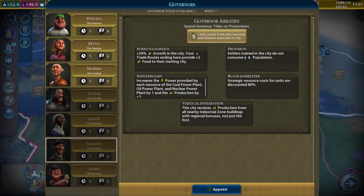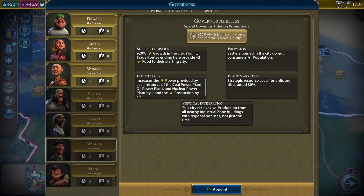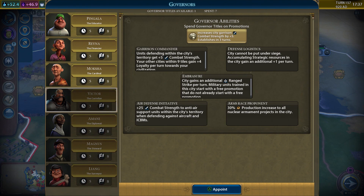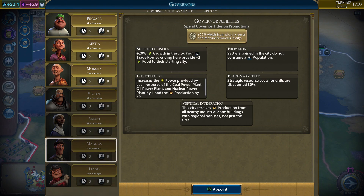Let's get somebody else. We could get the builder who trains builders in the city for one plus build charge and 20% production towards districts. The steward is mostly settlers and food. Then there's the defensive guy — but I rarely ever find myself defending. I typically go on the offensive. If you're defending then you've got a problem. So I think we're just gonna do the surveyor.